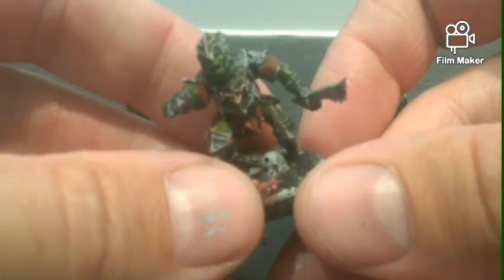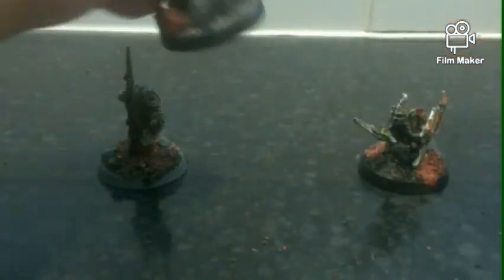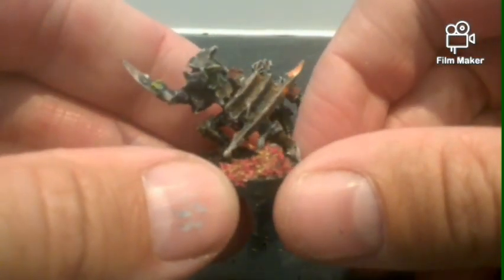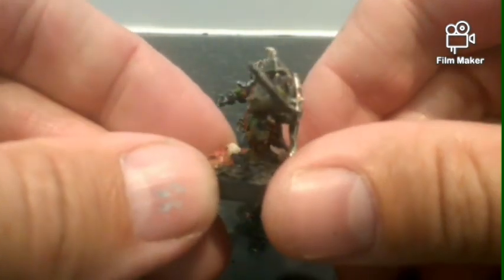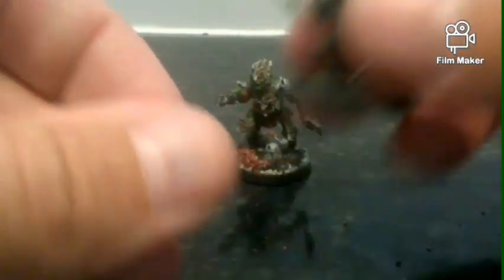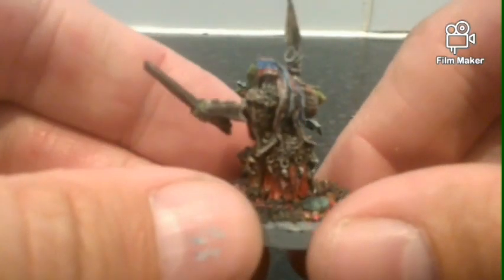Nothing too major done with Durburz — just got the whole rusted up armor. Well, not Durburz so much; his is more clean, fresher looking, to make it look like he's just recently been raiding dwarven tombs. The captain on the other hand has seen a lot of war. I know there are little bits that need touching up on his armor. I am looking at getting another heavy armoured goblin to act as a captain. And my old Shaman as well.